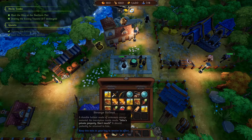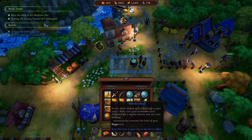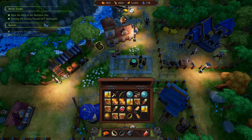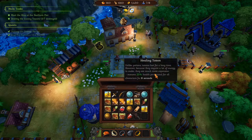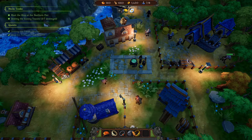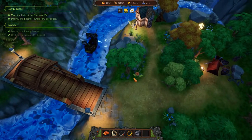Cleared debris leaves behind gold. A durable helmet made of unknown orange material - on inspection inside it reads 'John's property, don't touch it' - should probably be returned to him. Keep this item in your bag to receive its effects. I'm going to put the mage item away for now because I haven't got a mage yet - I've got a cleric but not a mage. I'd rather have this one for the gold bonus when we clear debris.